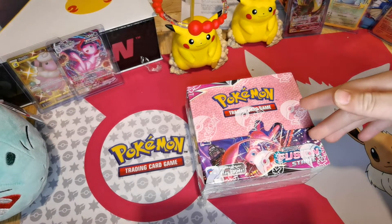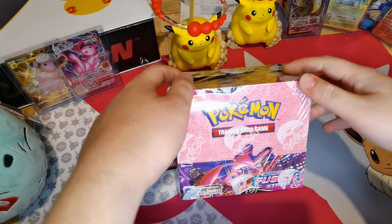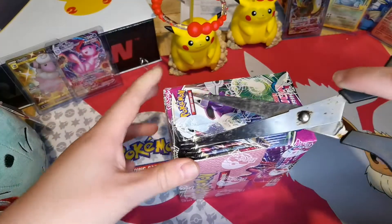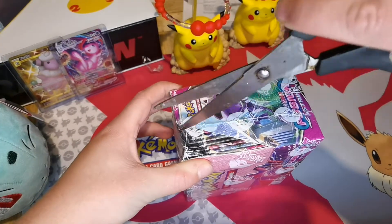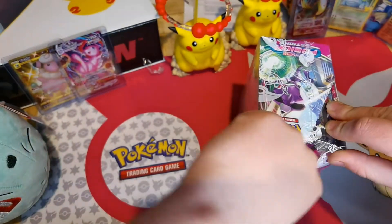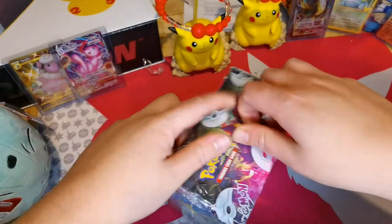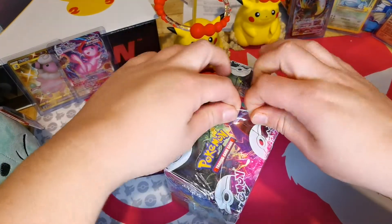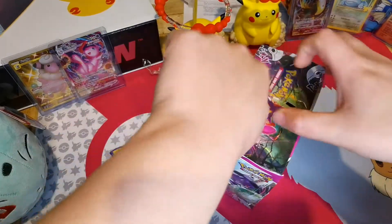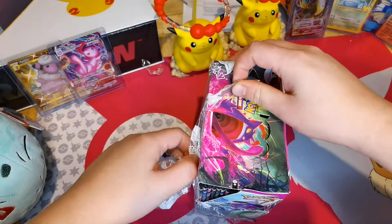Hi guys, so this is the other part of the video from before - this is Part Two, since the video was getting on a bit, half an hour. So I made two videos. This is the other booster pack box that I'm doing. I apologize, it was supposed to be one video - I spent too much time yapping as always. So obviously we're doing the booster pack for Fusion Strike. I got this from Waterstones in Loughborough - they do an awesome good deal, so if you're around that area, Waterstones do a good deal on Pokemon.